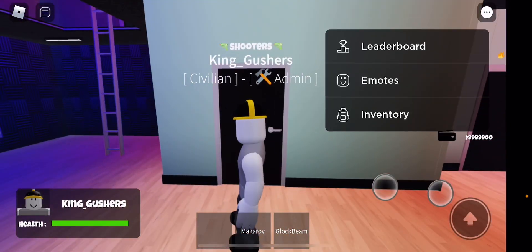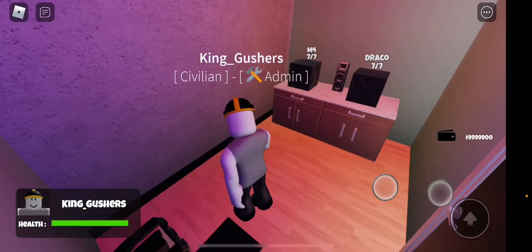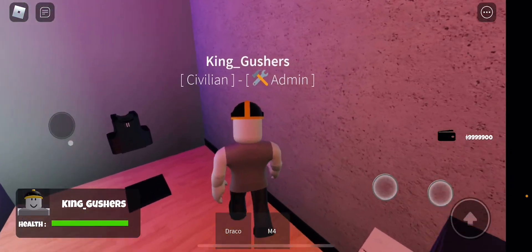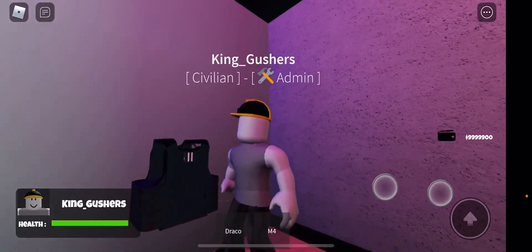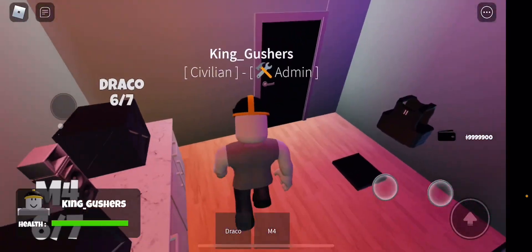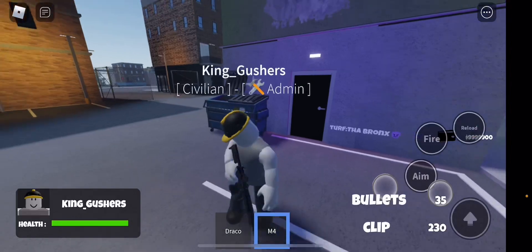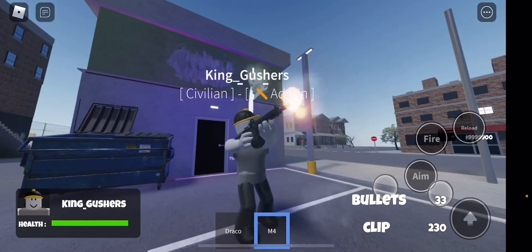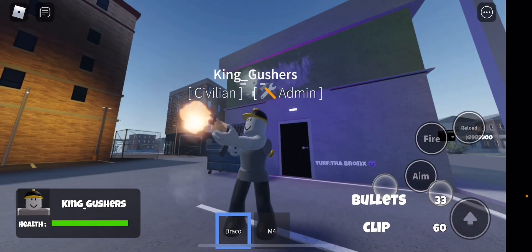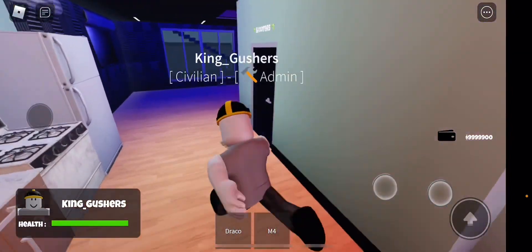Now we're gonna move on to the shooters room. We have two guns in here — Draco and the M4. I'm gonna try out these guns. It's the M4, it's the Draco. Both pretty nice guns. M4 is probably a little bit better.